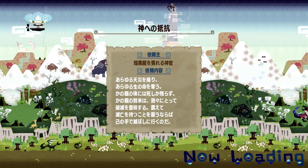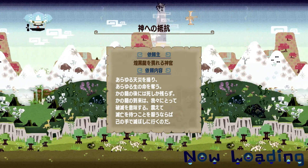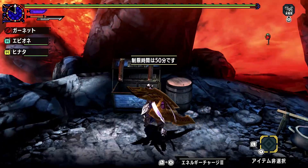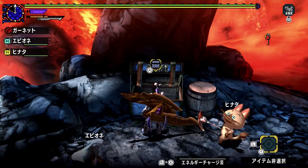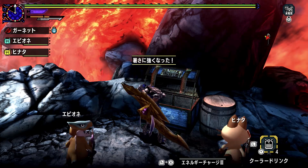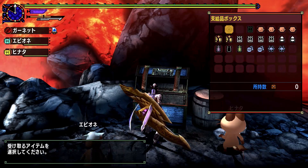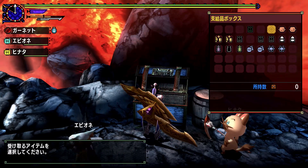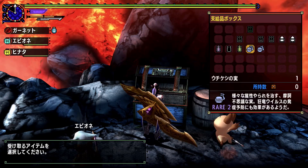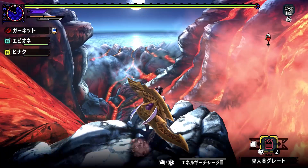I've got plenty of items to make use of against this guy. We're going in with a weapon that has no element, so we don't have to care about Dragonblight. We also don't have to care about which phase he's in when we're hitting him. Use that Cool Drink. I'm going to use this Demon Drug. We could use these to get rid of Thunder Blade or Ice Blade at some point. Hopefully we won't need to.